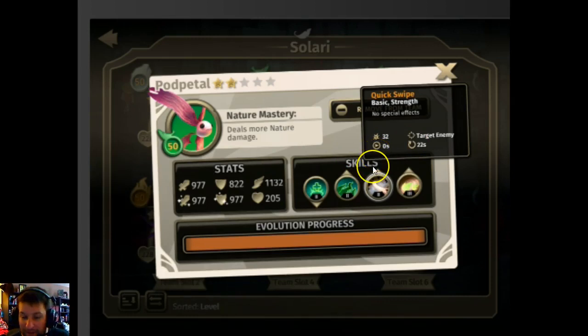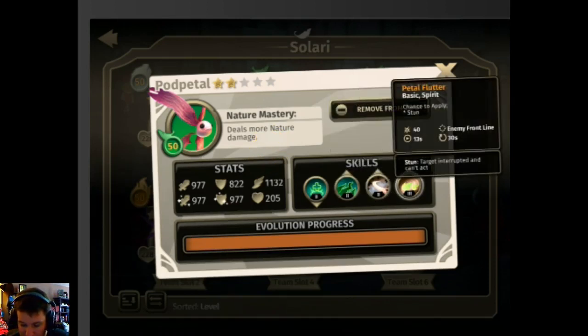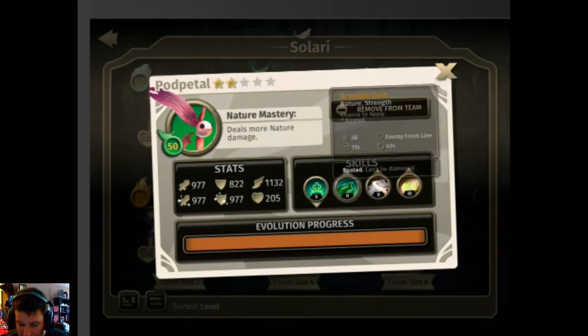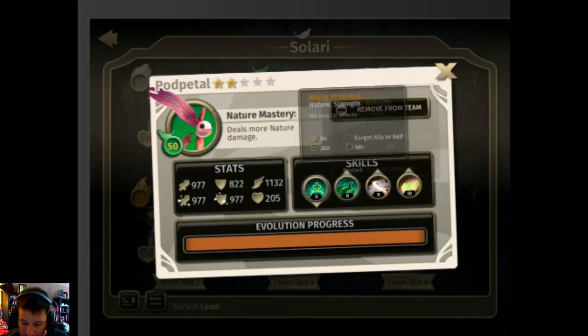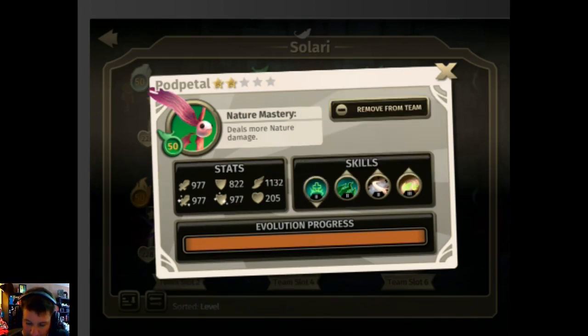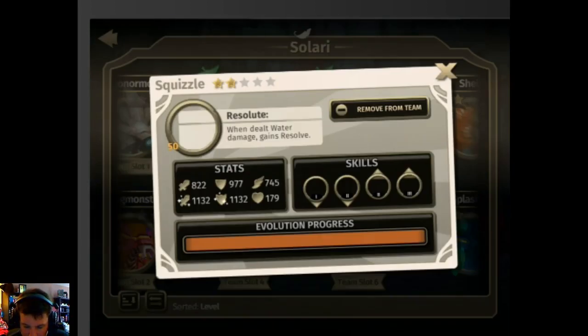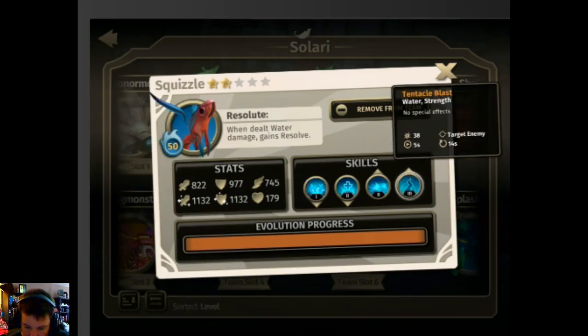Typically you want guys with zero-second boot-up time so they can cast something right away. The casting time takes around four seconds unless they have passives or traits that make them speedy casters. His special ability deals more nature damage, which is great, but most of his skills are actually basic type and he only has one nature-type attack and one nature-type heal — so his passive isn't really doing much.